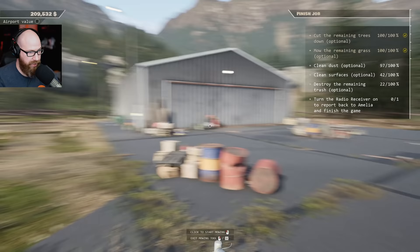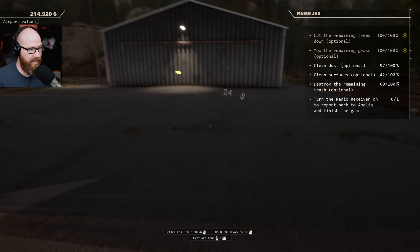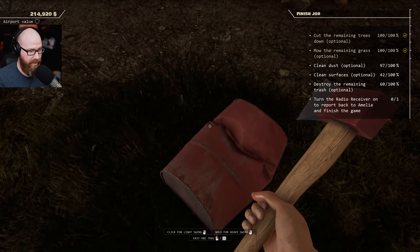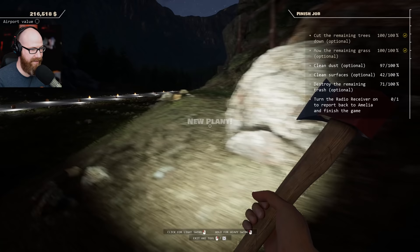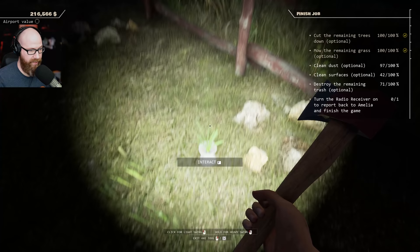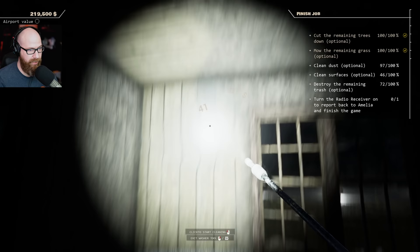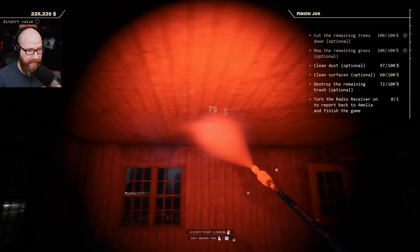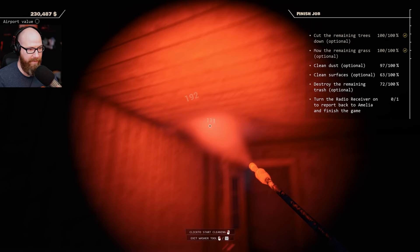We're going to clean all this trash up. Sun's starting to go down again - got all that trash out of here. We will be working into the night again. I found another plant up here on the hill - a new plant! That's four out of ten. Some more trash. Pretty sure the rest of the trash is in the hangar. It's nice to change to the red light - it's less constricting on the eyes and it really does help when you're in a dark room to see where the dirt is.